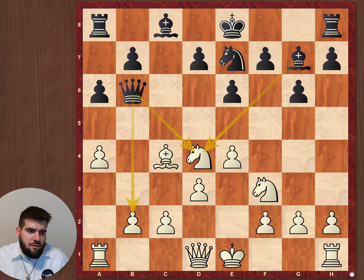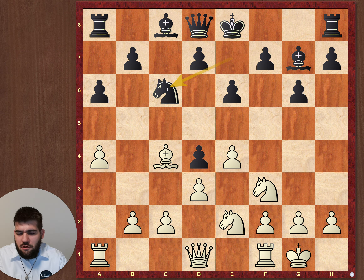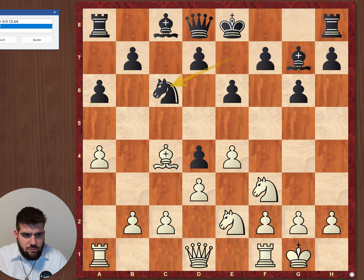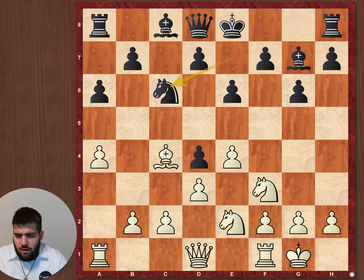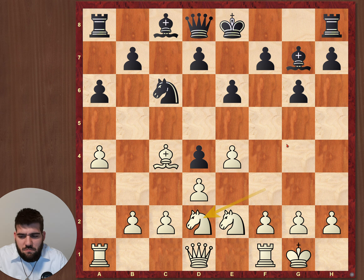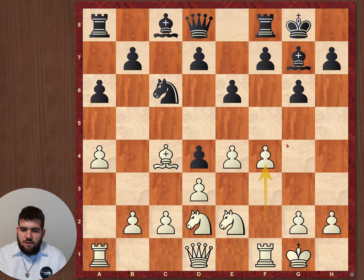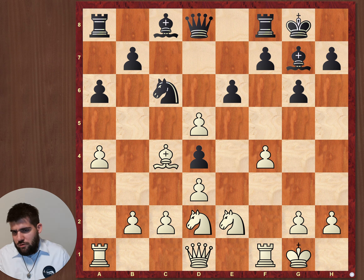And also b2. So I just castled, but now he can put his knight there and he just has the bishop pair, which is a bit unfortunate. Here I should have played queen d2, castle, b4, stuff like that. My plan was — and I thought for some time about it — to play knight d2, f4, f5. But apparently it's the wrong plan because it just needs a lot of time.